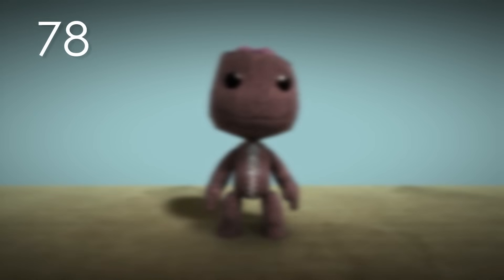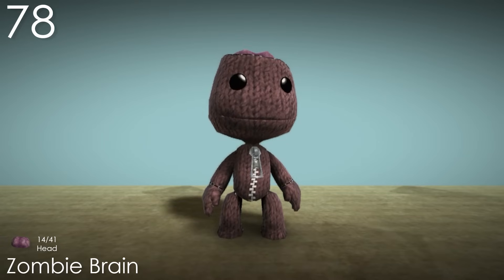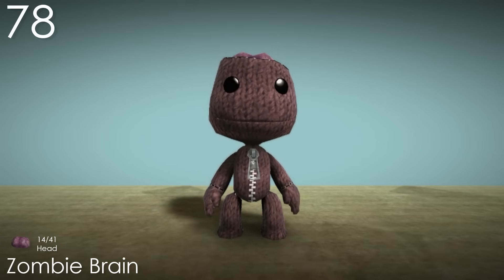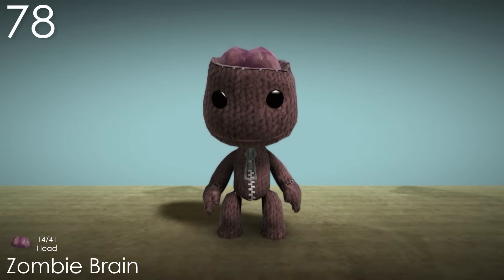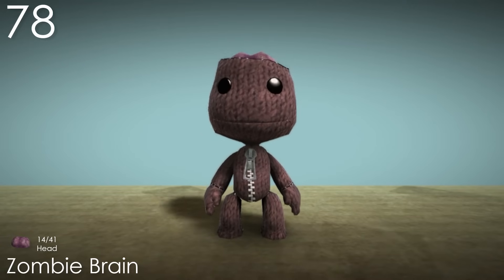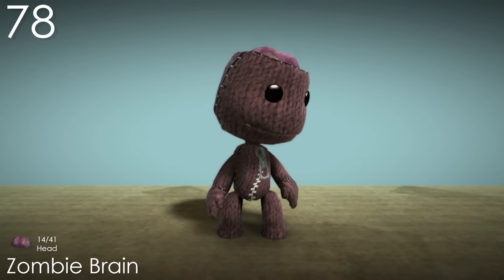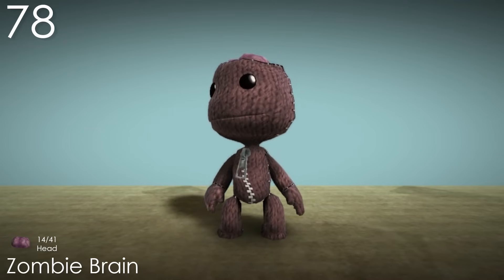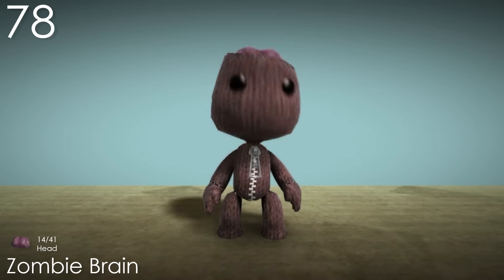Number 78: Zombie Brain. Another super unique and memorable costume for obvious reasons. It's always really cool when Sackboy's base model is altered, and this is no exception. I have no idea if it's actually meant to be Sackboy's brain or if it's just a fake one — either way, even though it is quite cool and unique, it is kind of weird and out of place looking for most outfits. It's really funny though that it has jiggly physics, and is textured to look like cotton instead of just being shiny.